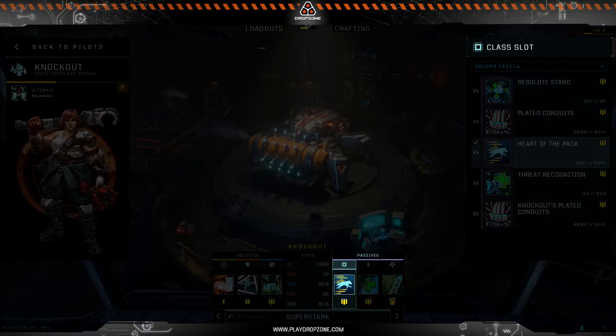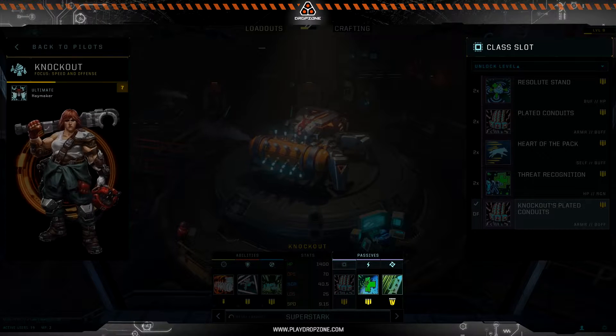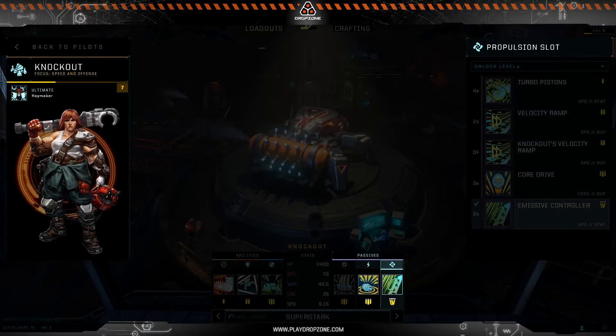Each rig also has three software slots that grant special passive abilities or effects. Each rig type has one slot dedicated to class-specific software, with the other two slots dependent on the rig pilot you select. The pilot-specific software types are Offensive, Defensive, Speed, and Sensor.